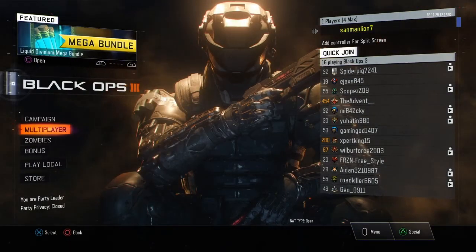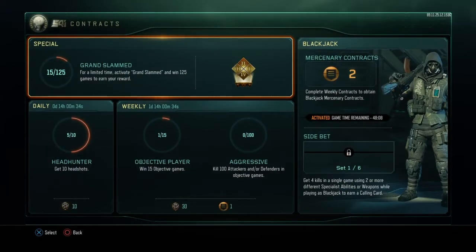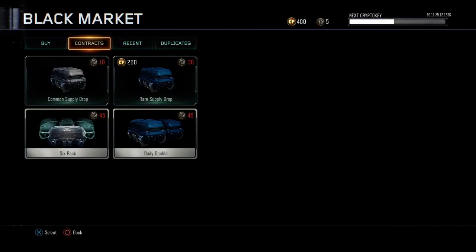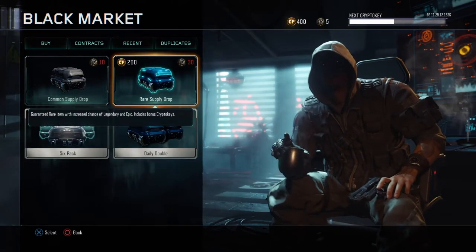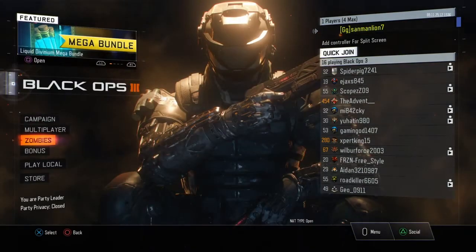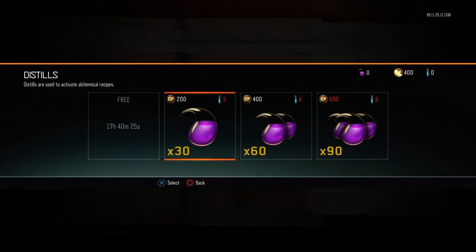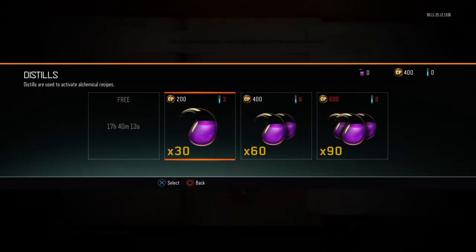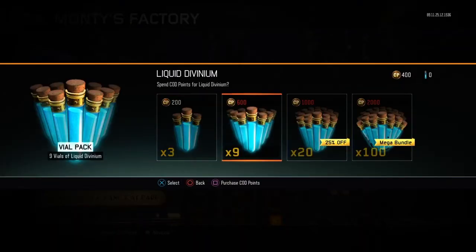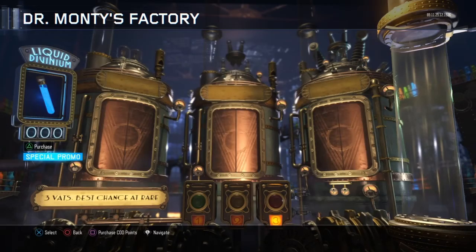We might open up some multiplayer supply drops. Let's go to our black market real quick and look at our contracts. We have pretty much nothing in here. We can get two rare supply drops, which is not really good. So I think we're just gonna go ahead and go into zombies and pretty much just go to Mim's Cookbook. We're coming up just a tad bit short for that right there — it costs 600.